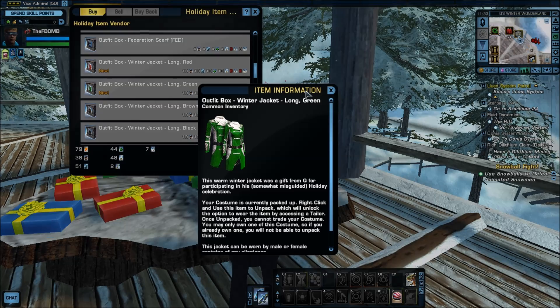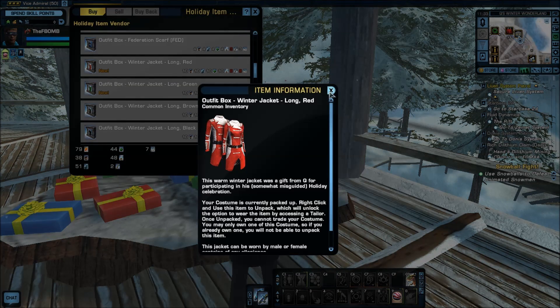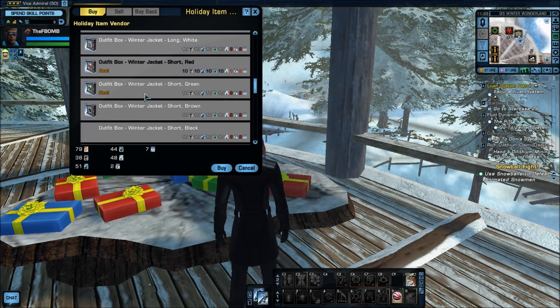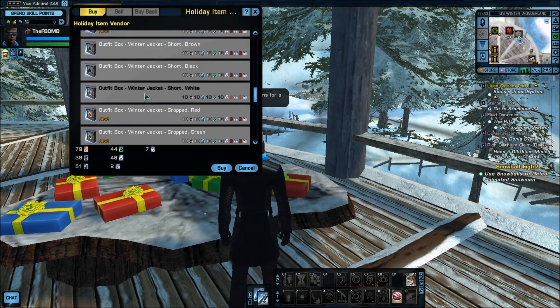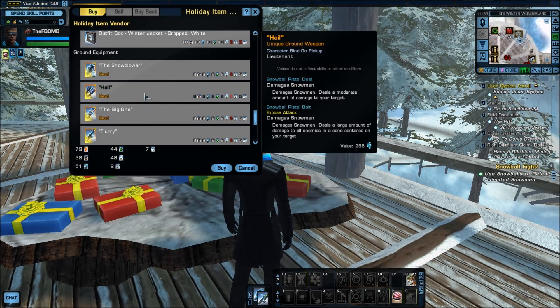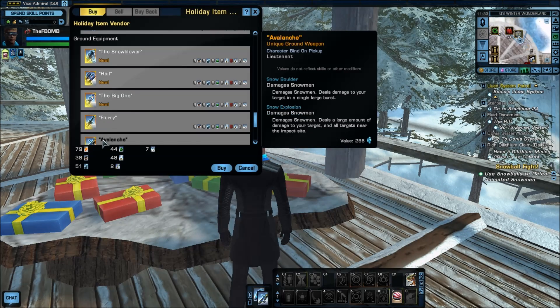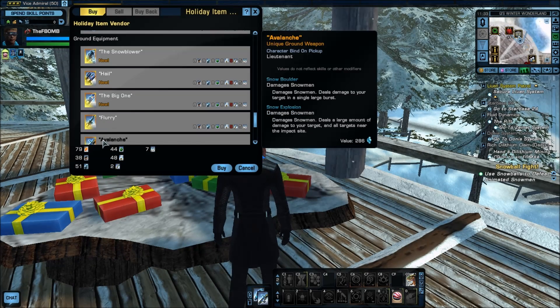They added two new types of coats - a long green jacket and a long red jacket, and there's a variety for each jacket. Then they added these new weapons. They still have the Flurry and the Avalanche from last year. The Avalanche is like a big launcher - it'll shoot big rounds and then has a big shot.